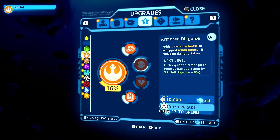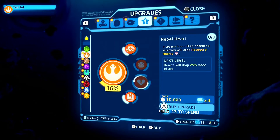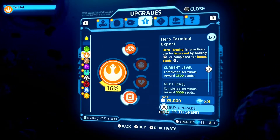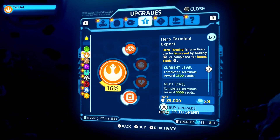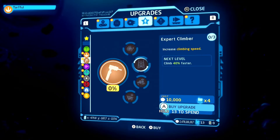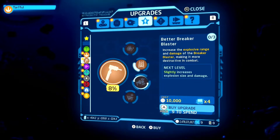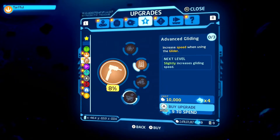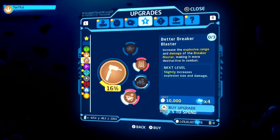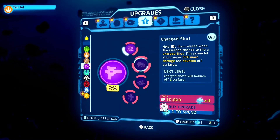Armor disguise adds a defense boost to equipped armor pieces — that's not that important. Increase how often defeated enemies drop recovery hearts — I have so much health, I rarely die. This one's nice but it does cost eight. Let's look at some new color schemes — not important. Increase climbing speed — that's actually nice, I'm going to buy that one. Increase the explosive range and damage of the breaker blaster — that one's nice as well. Increase the speed while using the glider — yes, let's do that because there are some glider races, so that should be important. Receive stud discounts when purchasing rumors from the holoprojector — yeah, that's nice.